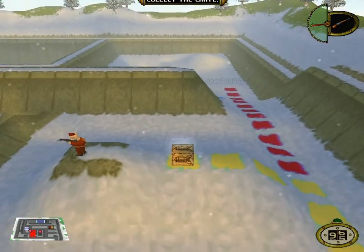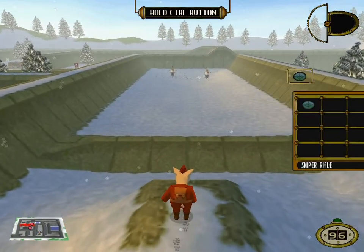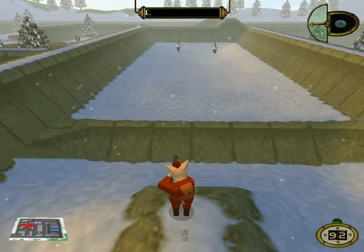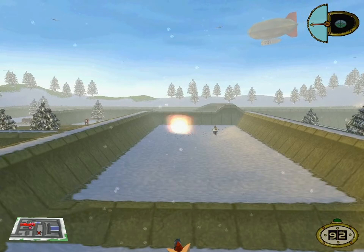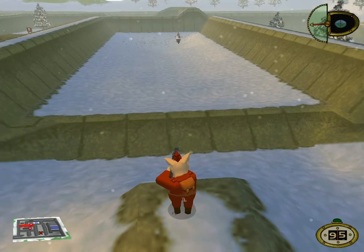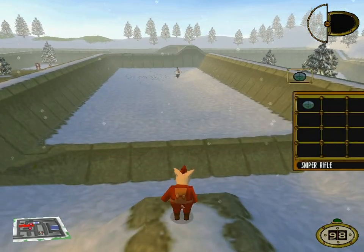With the next weapon, you can shoot the eyelashes off a gnat at 40 paces. The basic principle of this weapon is exactly the same as the standard rifle. Only now it will automatically zoom in to save your poor little eyes. But the longer you stay zoomed, the more erratic your aiming gets. Shoot the two new targets at the double!